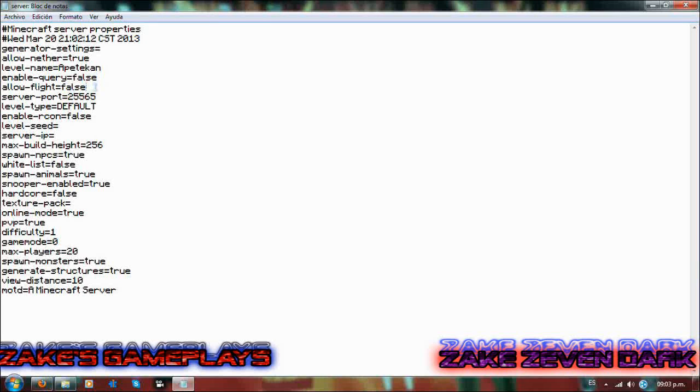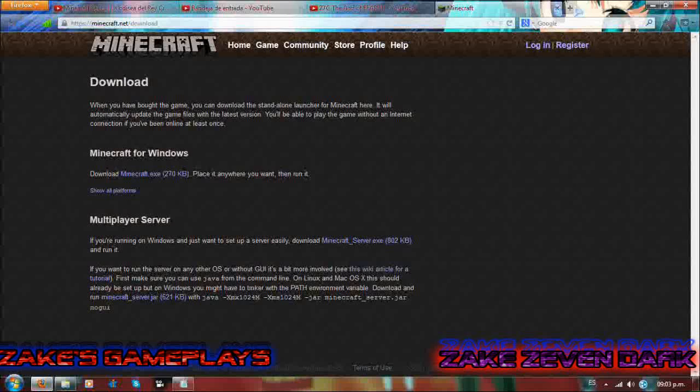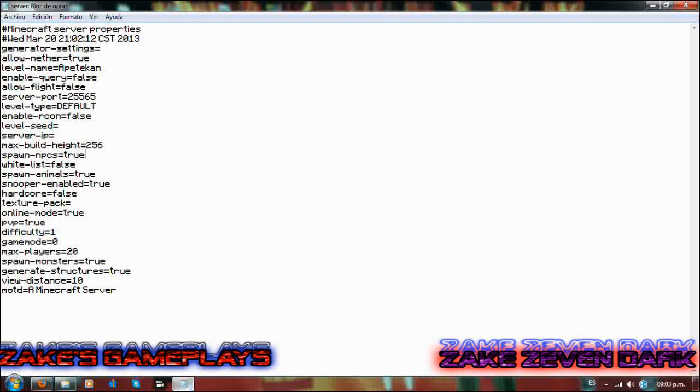El allow-flight es para, por decirlo, el smart moving, si lo tienen instalado; si no, pues no. La semilla del nivel, o sea la semilla del mundo, sería lo mismo que en single player: poner la semilla y apareces donde es. La IP del servidor es muy importantísima. Pueden configurarlo de dos formas: por medio de Hamachi o abriendo los puertos. Yo recomiendo Hamachi. Una vez teniendo la dirección, aquí la ponéis; por ejemplo, 25.27.64.465, que sería una IP de Hamachi.